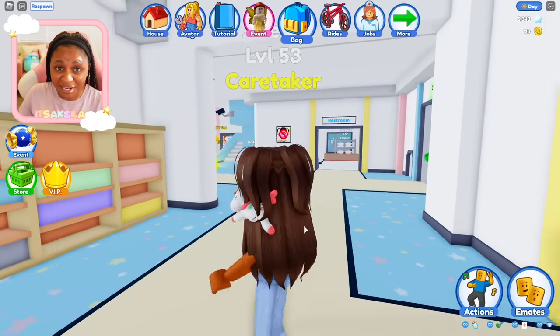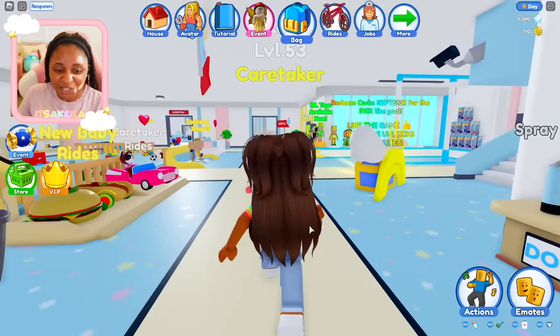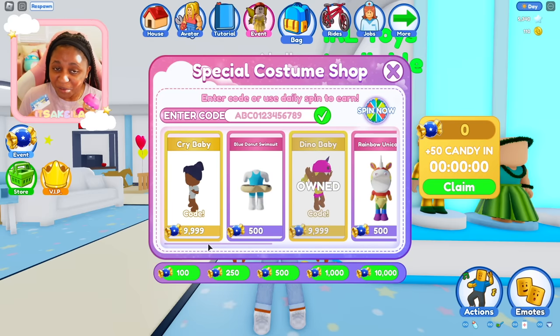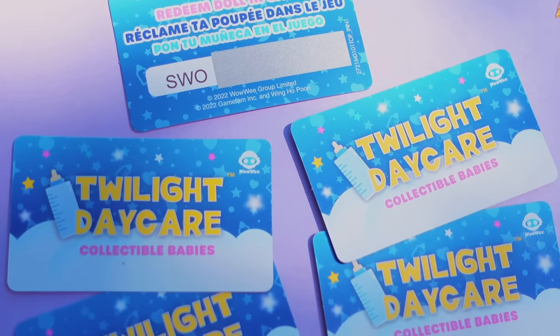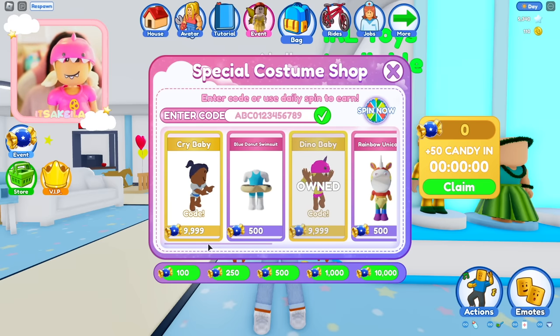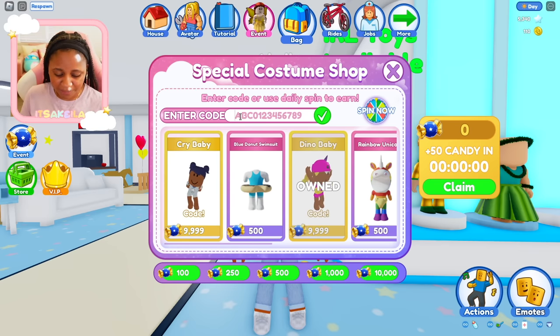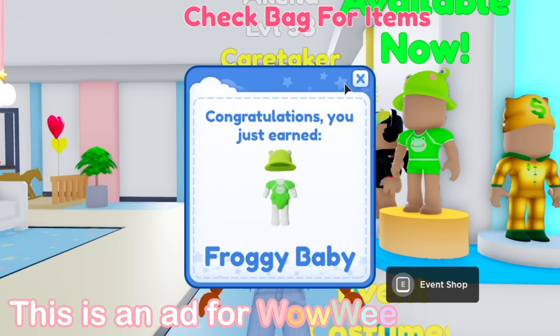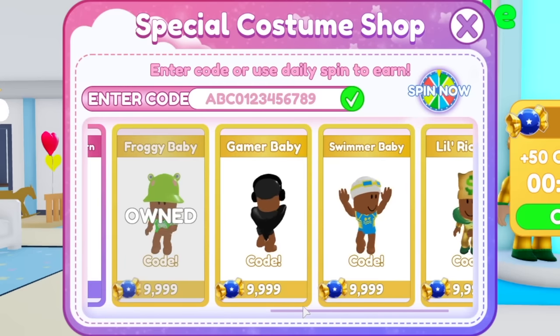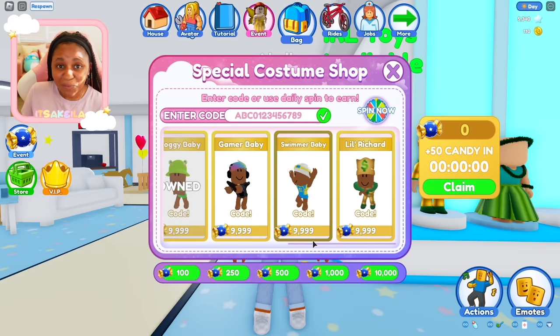I'm going to sneak out and show you guys something really cool. If we head over to the event costume section, all six of the real-life Twilight Daycare babies come with a special code you can redeem right here for a really cool costume. I've already redeemed my Dino Baby costume, but let's go ahead and redeem another one. Right here where it says 'enter code,' I'm going to put in my special code. I just typed in my code — pressing the green check mark — and it says congratulations, you just earned Froggy Baby! So just like in real life, we have Cry Baby, Dino Baby, Froggy Baby, Gamer Baby, Swimmer Baby, and Little Richard. Which one is your favorite?